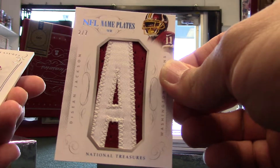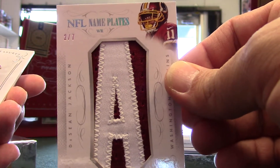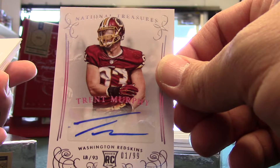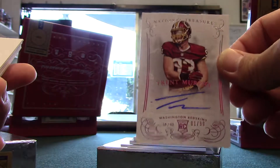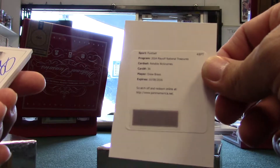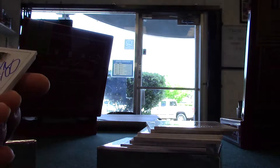Here's a nameplate — that's DeSean Jackson, out of 47. Trent Murphy out of 99. Redemption — it's Drew Brees, multiple nicknames, numbered at 25.